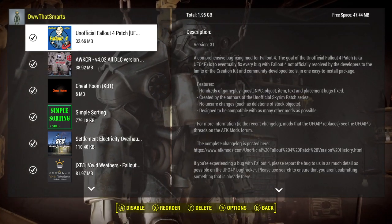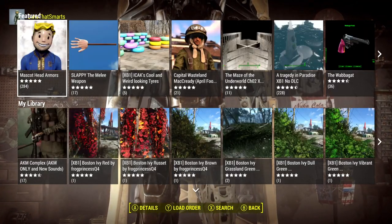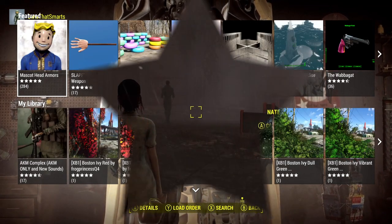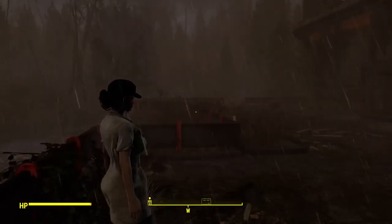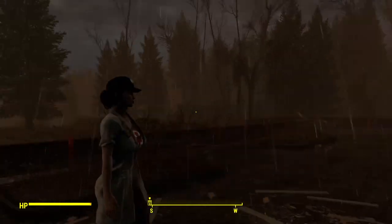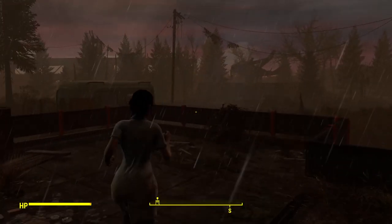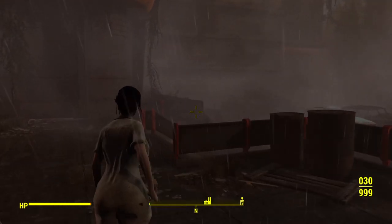I think we were running around — I forget what we were doing. So let's hop into the game and see where we're at. All right. So this is Faith, and that's Nate. You might remember we're outside of ArcJet Systems. I have changed this load order a little bit, because I have a feeling I'm probably going to have to change it more in the future.